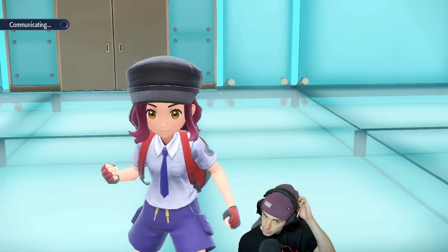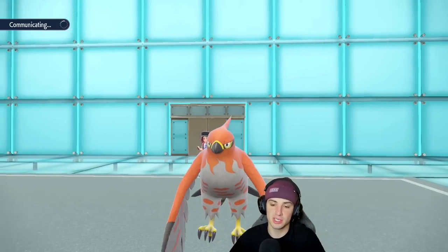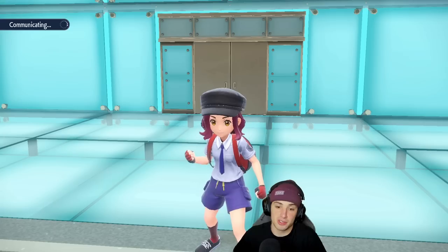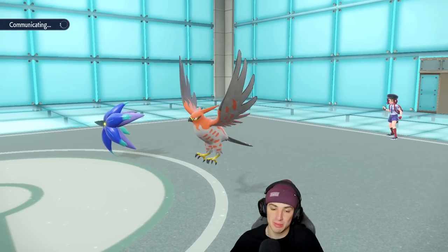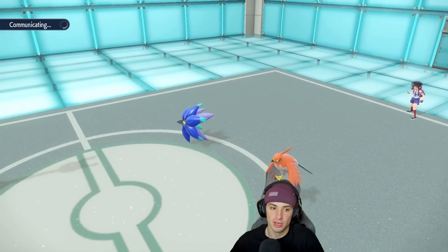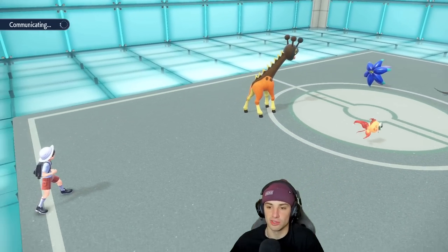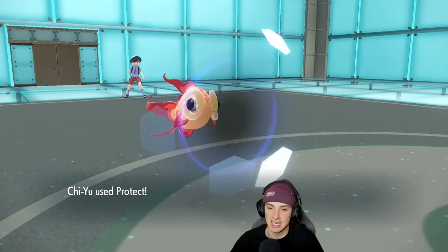Now that their Talon is here we can pop Trick Room and take speed control. If we can pop Trick Room we can pretty much lock up this battle — then I can Hyper Voice, pop Throat Spray, pick up the KOs. I like having Chi-Yu in here for Ferrigaraft to tee off with Throat Spray. As you guys saw in the last battle, once I popped that Throat Spray it was doing insane damage, even onto Assault Vested Iron Hands.